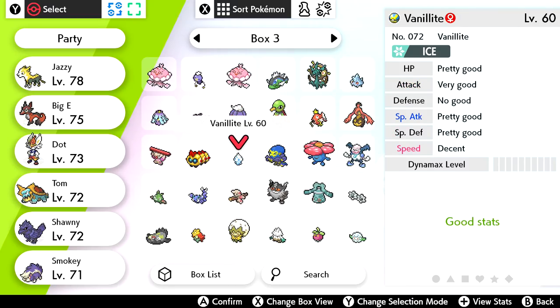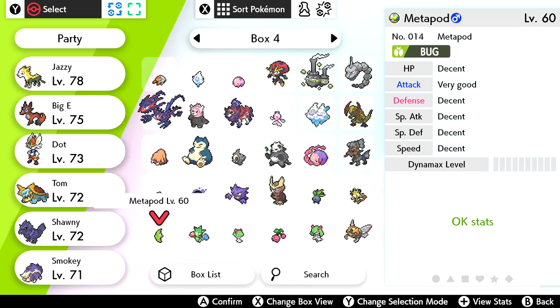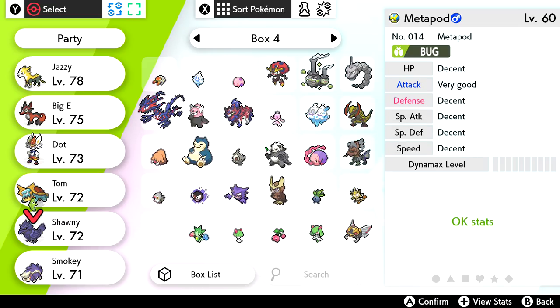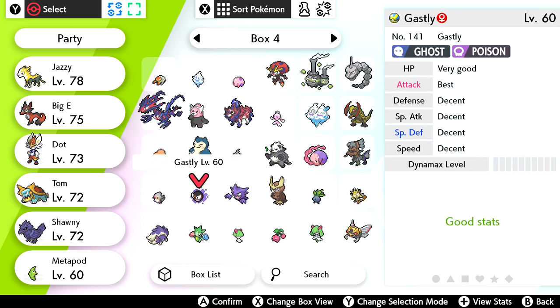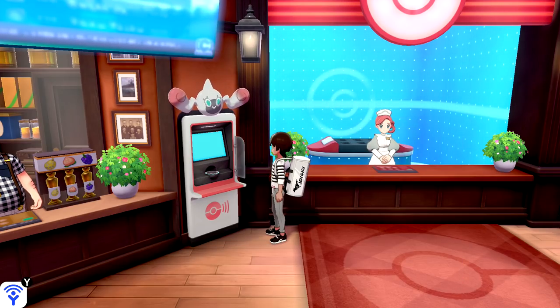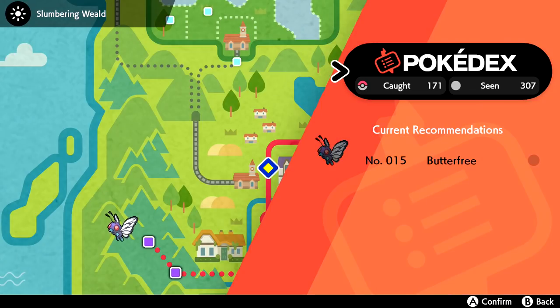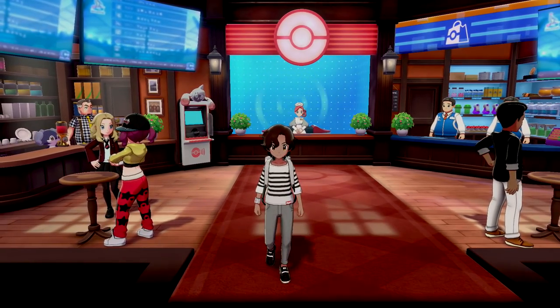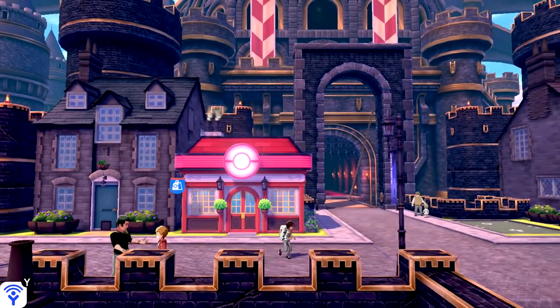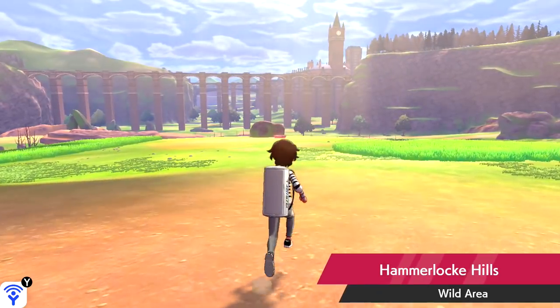Either way, we're just looking through a box for Caterpie or Metapod. And here's a Metapod — he's level 60! What we could do is put him on our team over Smokey and just have him along for the ride. I wonder what other Pokemon I might want to evolve too. It'd be so much easier to answer if things were organized by type. I don't want to put too many Pokemon in because I also need to level up my current team. Maybe one at a time is the easiest approach. For now, we're going out to the wild area.